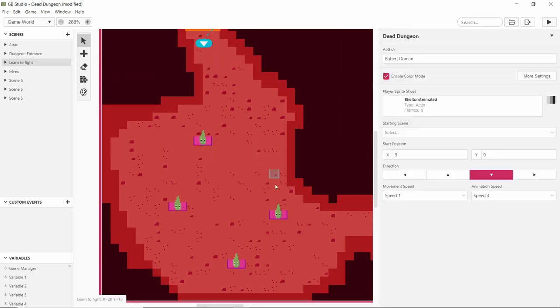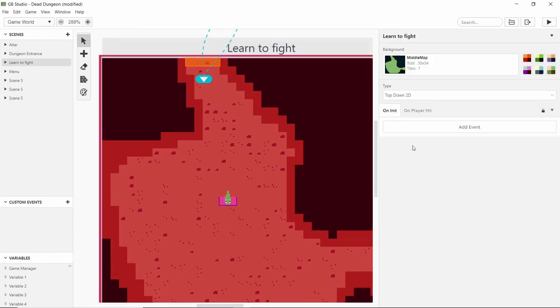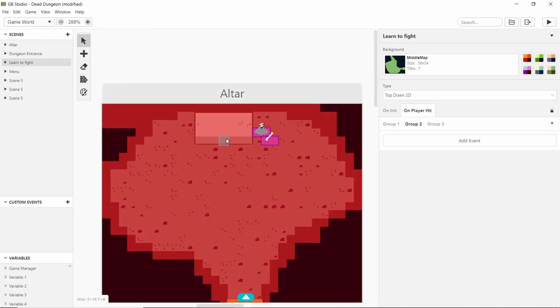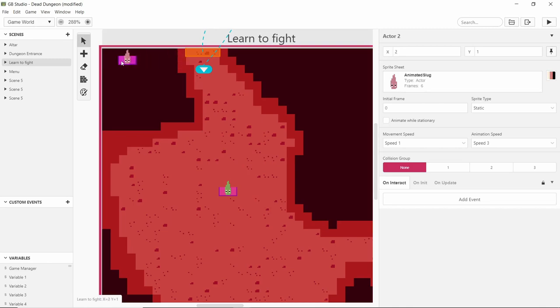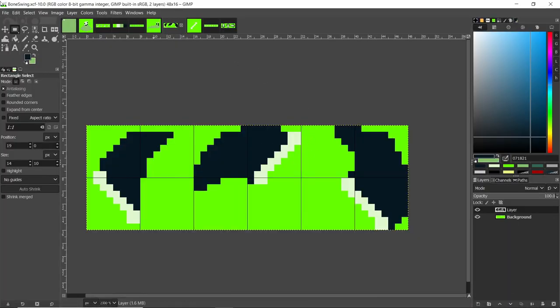I'm keeping this one so I can duplicate it around. We also want to click on the scene and use 'on player hit' — when the slug hits us, something should happen. I think we should lose health, but we don't have a health system set up yet. I'm thinking of making some artwork to display health — however many bars I can fit is how much health the player has, with each animation frame being a different health bar. I'll keep them pinned to the screen, stacked in the corner.